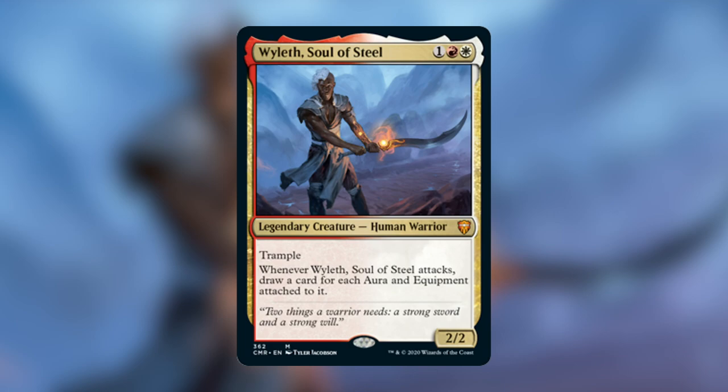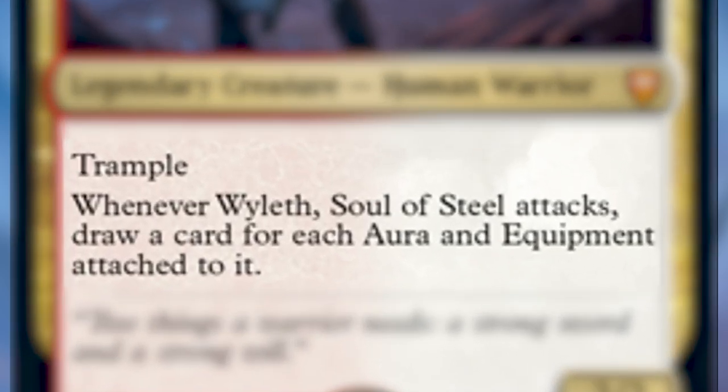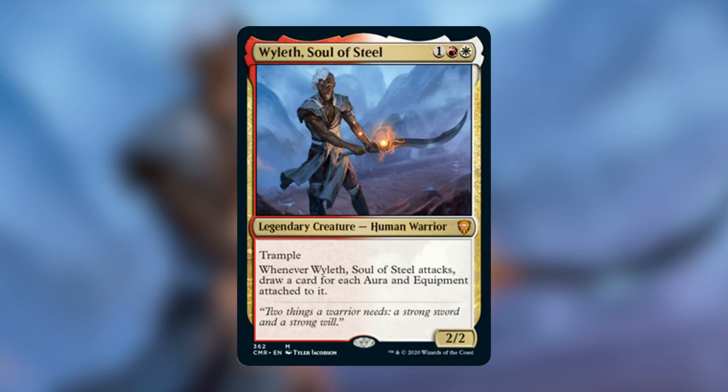Now, who is Wyleth and what is this deck about? Wyleth, Soul of Steel costs one red white for a 2/2 legendary creature — Human Warrior. He has trample, and whenever Wyleth, Soul of Steel attacks, you draw a card for each aura and equipment attached to it. If you're a fan of Boros, and even if you're not, this is an absolute powerhouse. One of the weaknesses of voltron strategies is they tend to run out of cards, and it's really hard to fit in card draw along with your equipments and enchantments.